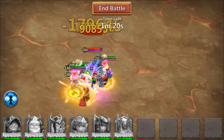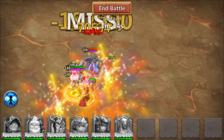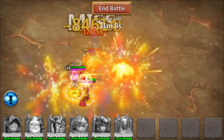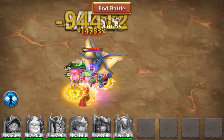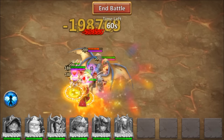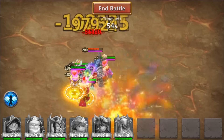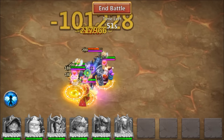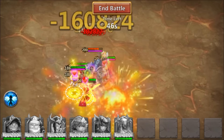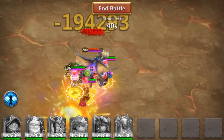Seeing how much of a difference druid is making makes me think maybe skull knight isn't the best option - skull knight is very single attack. Maybe if I replace skull knight with a beast tamer that would add even more damage, because it'd be two heroes buffed by pumpkin duke, cupid, and druid. That might add up to even more damage than a deadly strike skull knight. Maybe even over succubus, but I think succubus might be more reliable damage than skull knight.